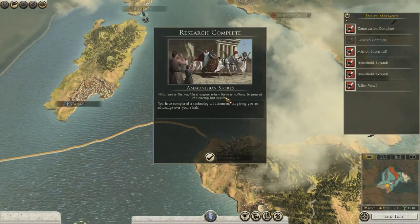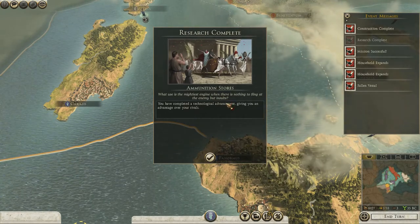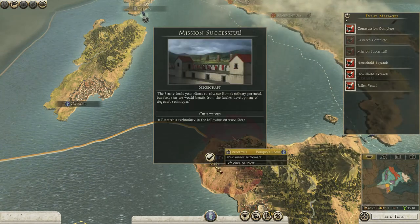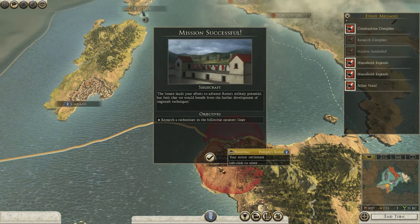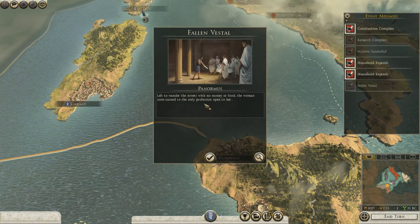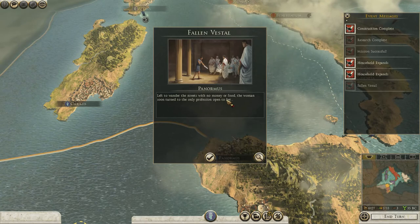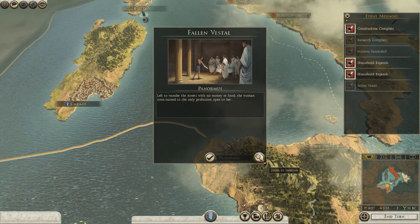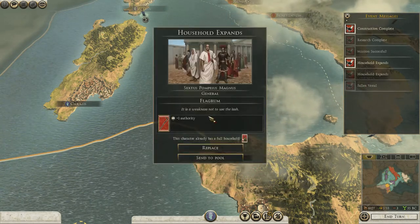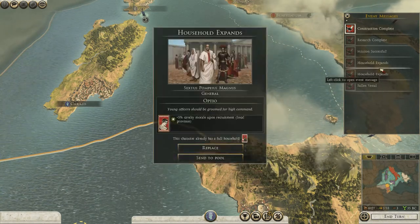Research complete. 'What use is the mightiest engine when there is nothing to fling at the enemy but insults?' Mission successful - the Senate lords your efforts to advance. And the woman - we let her onto the streets with no money, and she soon turned to the only profession open to her. That didn't affect me in any way. Unless it's going to in the future - holy shit, foreshadowing maybe.